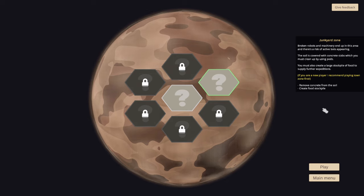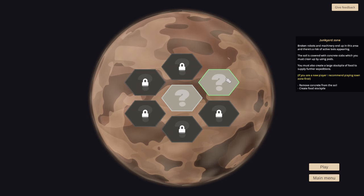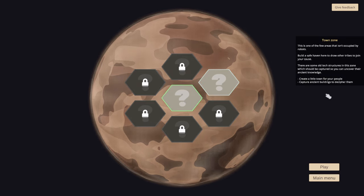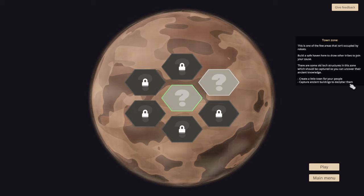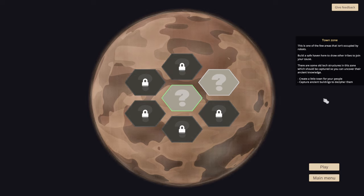The Junkyard Zone: broken robots and machinery end up in this area and there's a risk of active bots appearing. The soil is covered with concrete slabs which you must clean up by using pods. You must also create a large stockpile of food. The game recommends playing Town Zone first, so let's pop over to the Town Zone and make a little town for our little planty people.